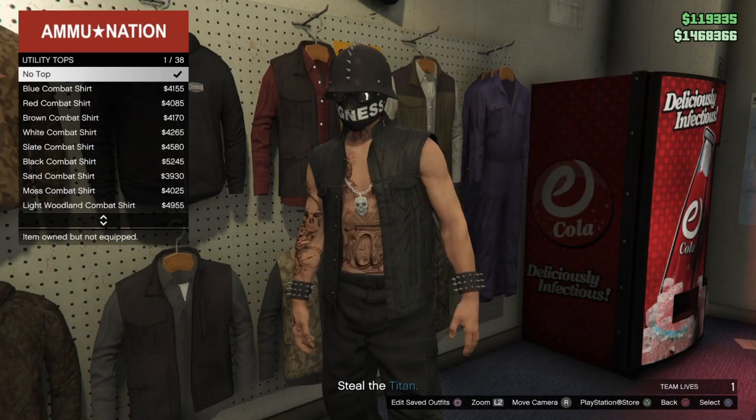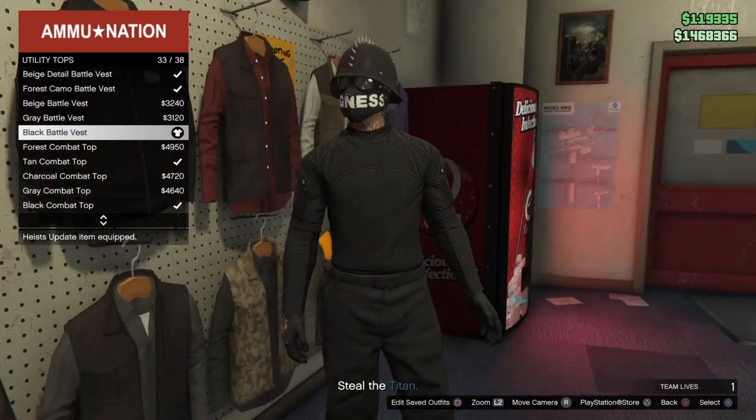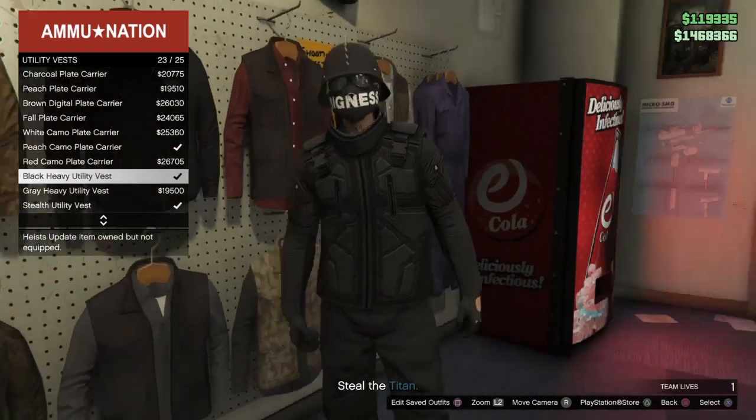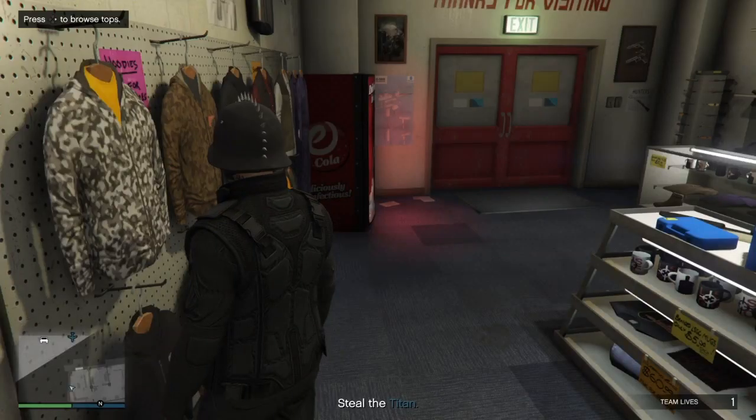Go to Utility Tops and you guys want to go to Black Battle Vest — go ahead and purchase that. Then go to Utility Vest and you guys want to have the Black Carry Utility Vest on over the other vest. I've got that on right now.